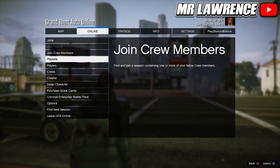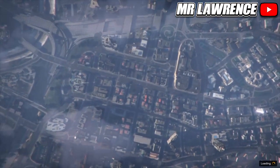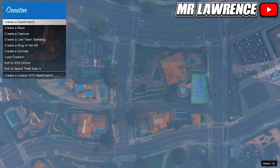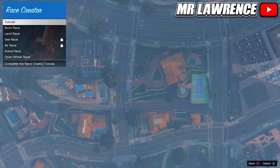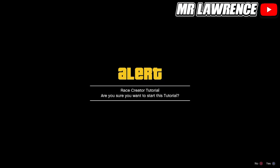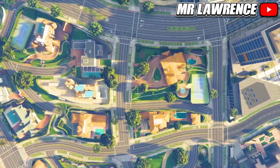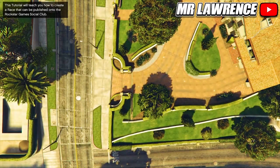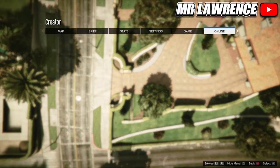Now open your pause menu, go to Online and Start Creator. Once you are in Creator, create a race, then go to Tutorial and accept the alert. From there, open your pause menu again, go to Online and Choose Character.